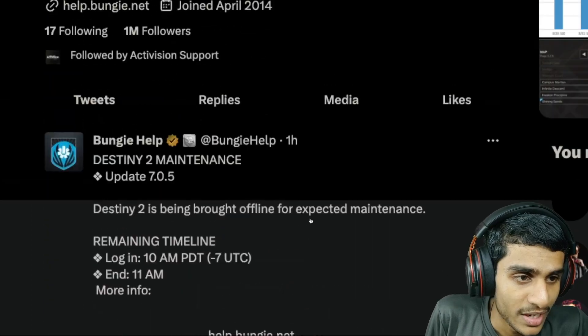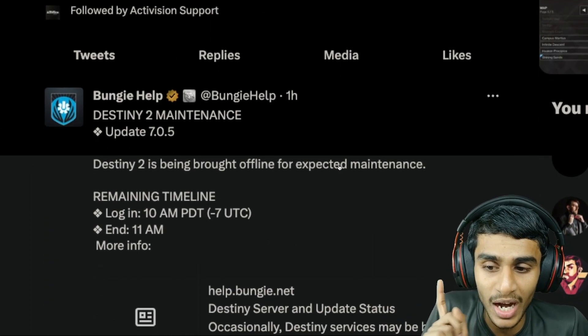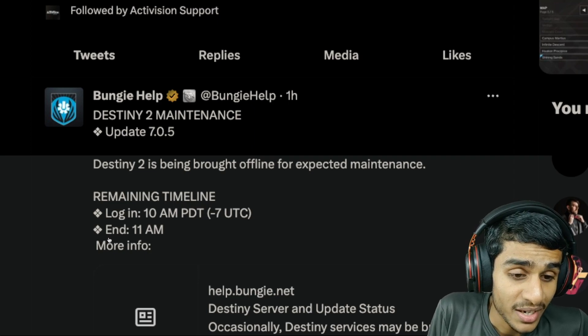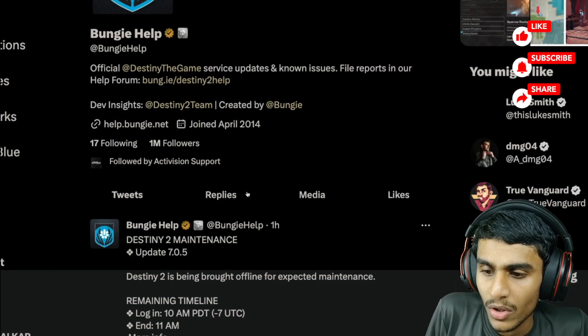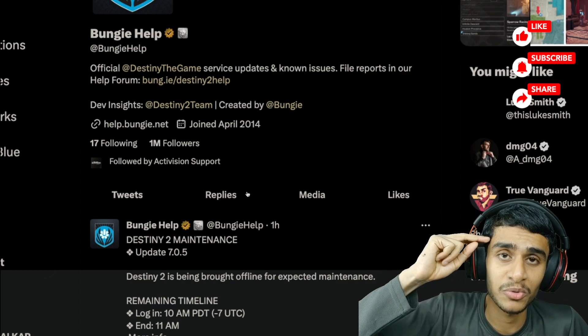The most recent tweet, from one hour ago, confirms Destiny 2 maintenance is ongoing and login is happening at 10 AM. Remember, maintenance will end at 11 AM PDT (UTC-7) — that's the most important timeline to keep in mind. Hope you found this update helpful. Make sure to hit that like, share this video, subscribe, and this is Kedar from Harto — see you in the next video.